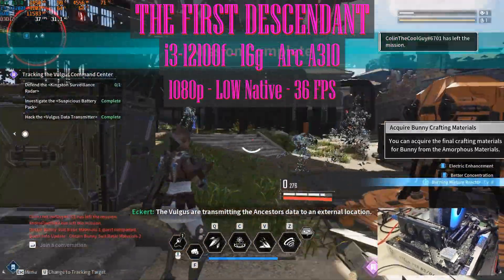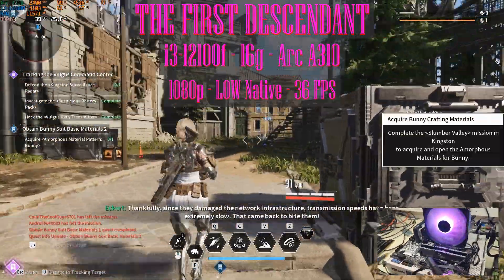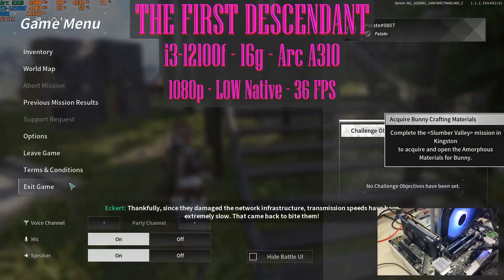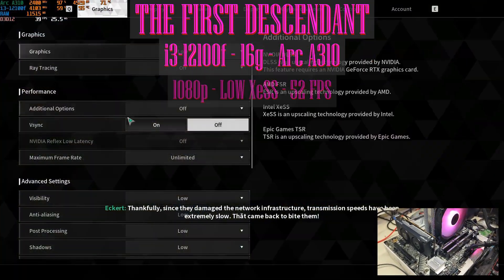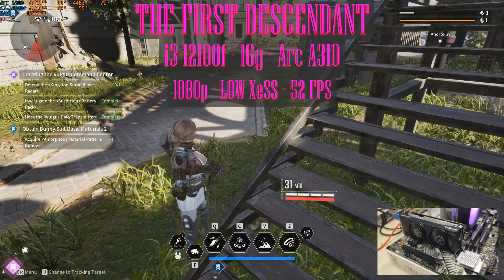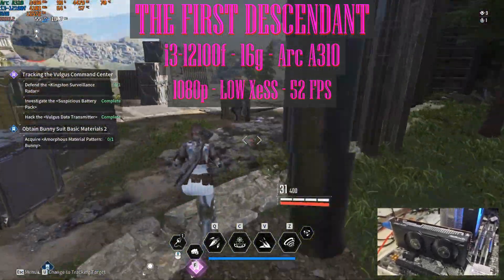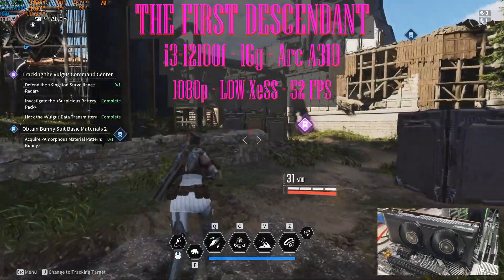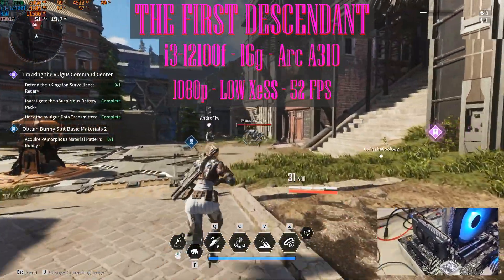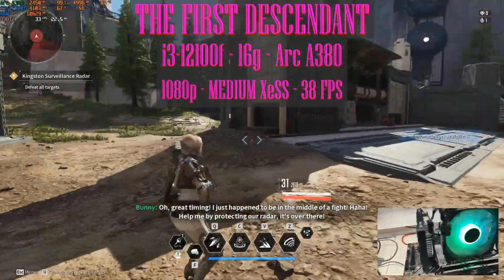That looks quite promising for the Arc series — if the A310 can play the game, all the others can too, probably at higher settings and higher fps. On top of that, if you go into settings and turn on Intel XeSS — you can also use FSR, but since it's Intel, use the Intel technology. With XeSS we bumped the fps from 36 to 52 fps average, and I didn't see any weird artifacts or bizarre behavior. So for the rest of the testing I'm going to use XeSS — if the technology is there and well implemented, why not use it?